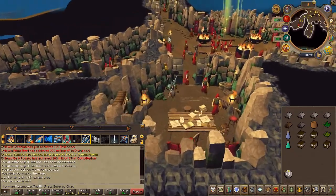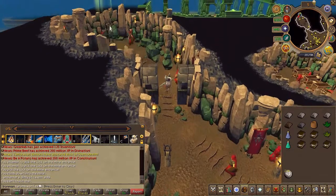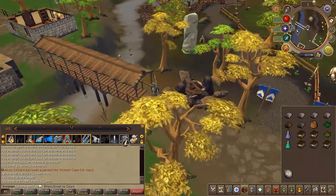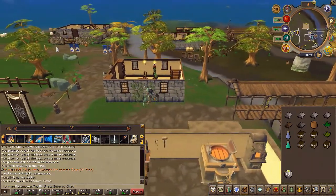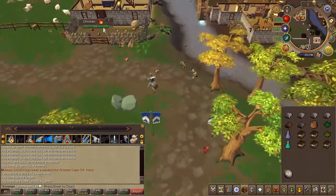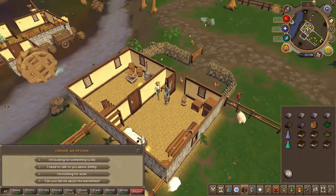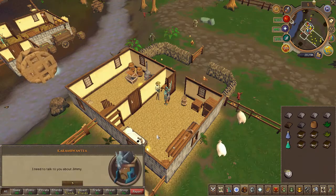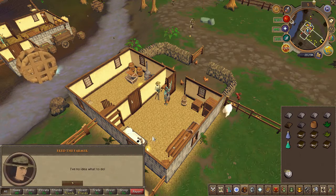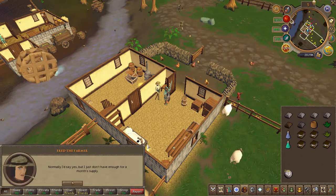Head outside of the HAM Hideout, cross the river, and speak to Fred the Farmer. Choose the second chat option.